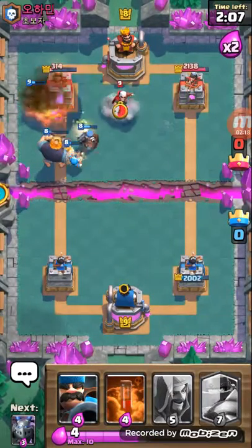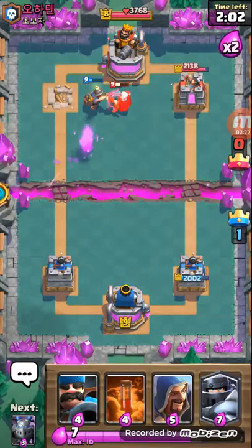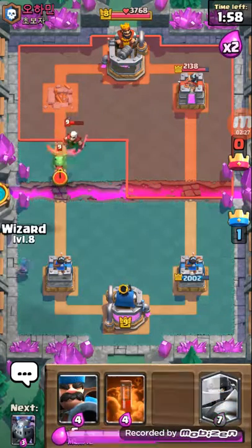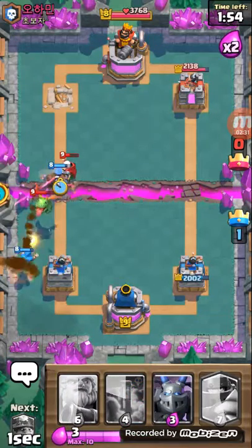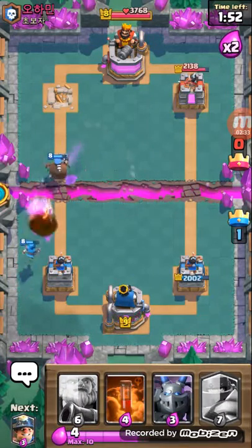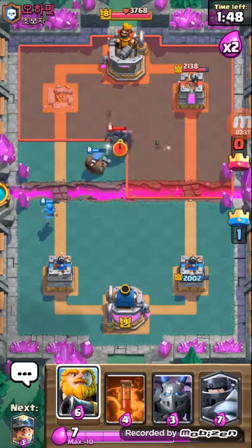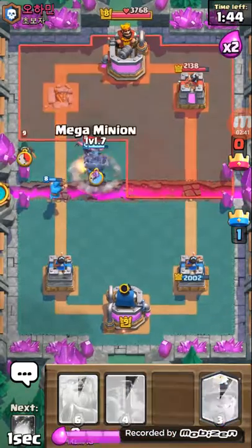Fireball the Bandit! Everything is focused on that. Yeah, I already got a crown and it's not even one minute in. Already got a crown — Hunter, kill that thing. That Magic Archer — okay, use Tornado so I can Mega Knight you. And there you go.